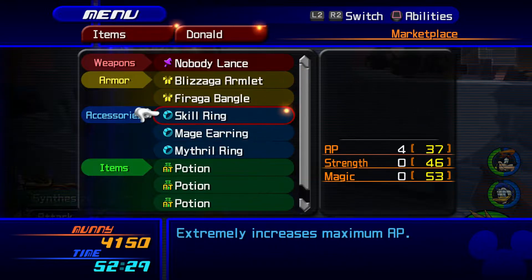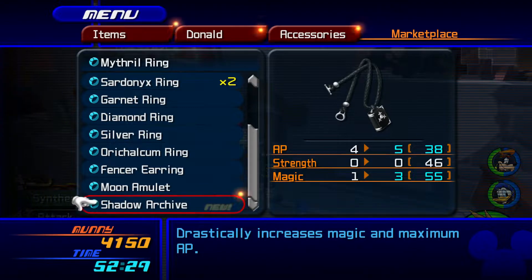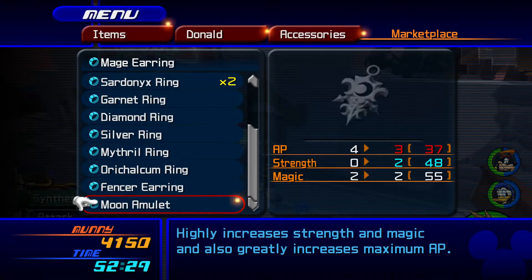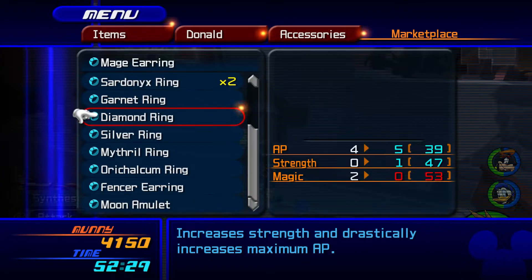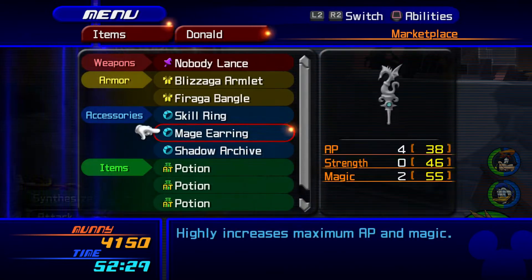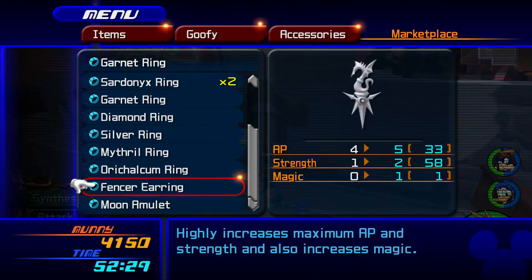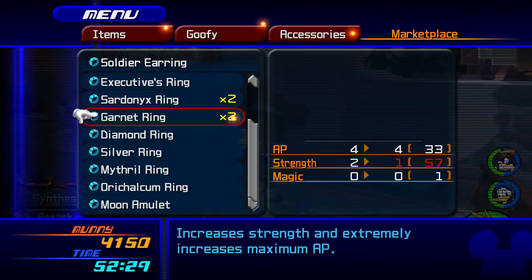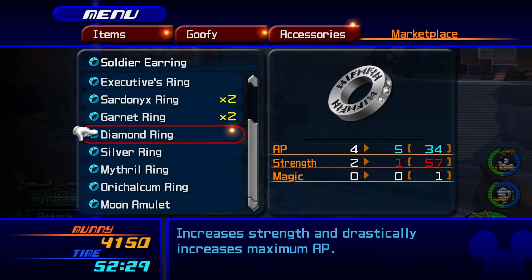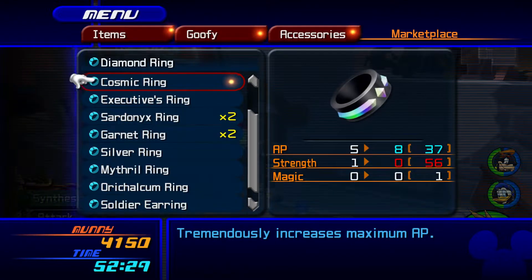Donald! We can give you that, actually — that would work out pretty good for your MP. Perfect. Fencer Earring, that's going to go for Goofy. Let's check on Goofy real fast — Soldier Earring and the Garnet Ring. We want to give you the Fencer, right? Yeah, that's for Goofy. Anything better for your... that gives you more AP but you lose a point of strength. I think that'll work out better for the fact that you're not really attacking all that much anyways.